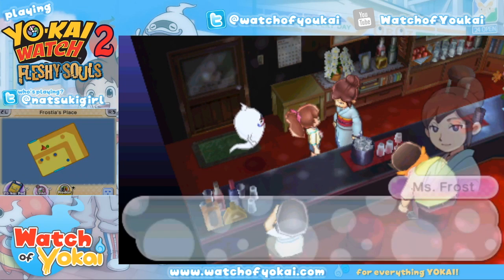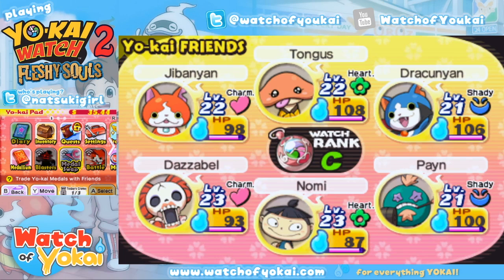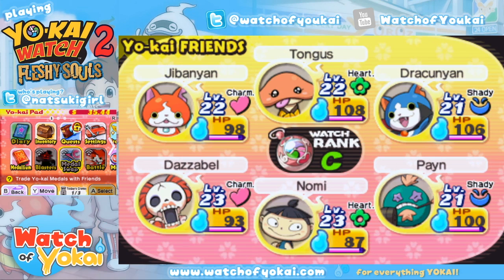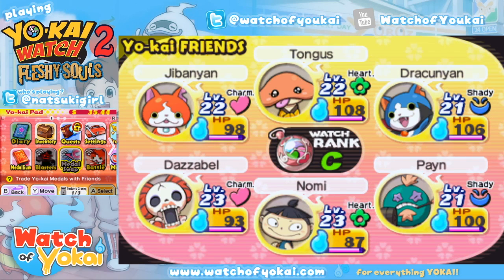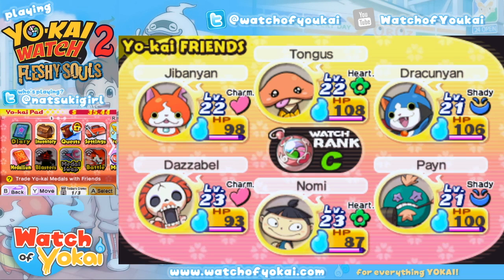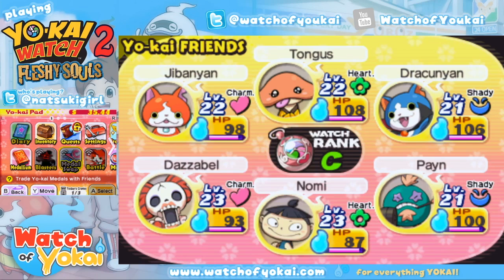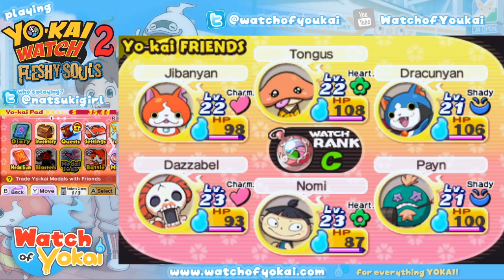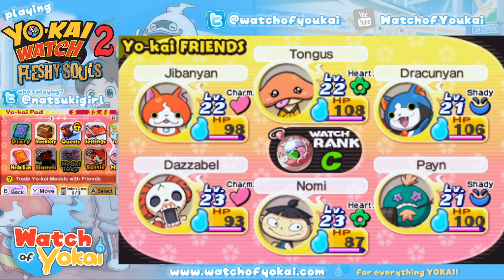Right now we're going to buy some snacks because I want to go get Hanako. Some other important things you may want to know: as soon as you've unlocked the Medal Swap app, you will want to start trading back and forth with your friends to complete your medallium. One great thing is you don't need to physically have the Yo-Kai in your collection for it to count in your medallium. You could go into a trade and just trade Yo-Kai back and forth with a friend — trade it to your friend and then trade it right back, and it will log it in their medallium.